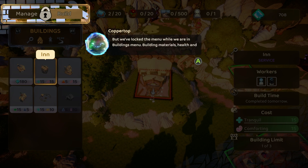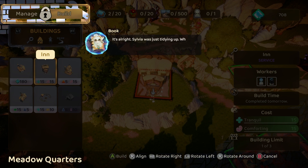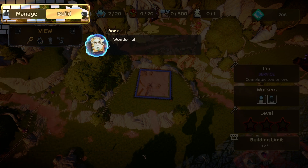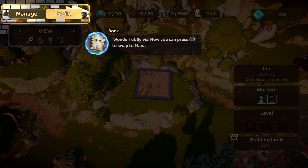But we've locked the menu while we're in the building's menu — buildings, materials, health, and safety. It's all right, Sylvia is just tidying up. When you're ready, press B to exit out of the menu. Wonderful. Now you can press N to switch from manage mode to build mode.